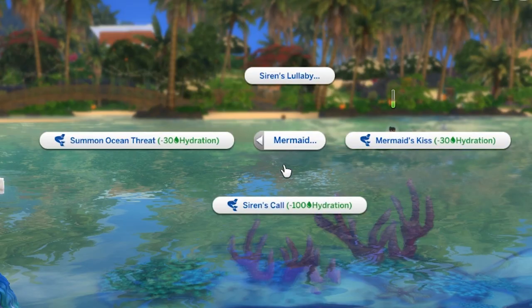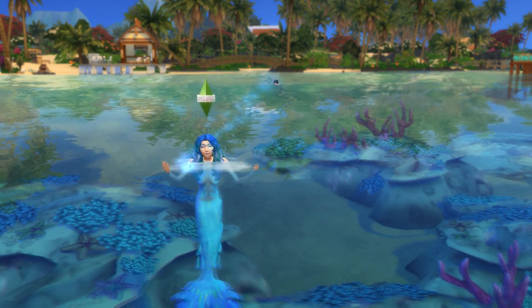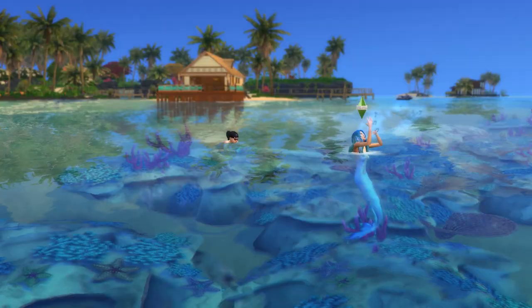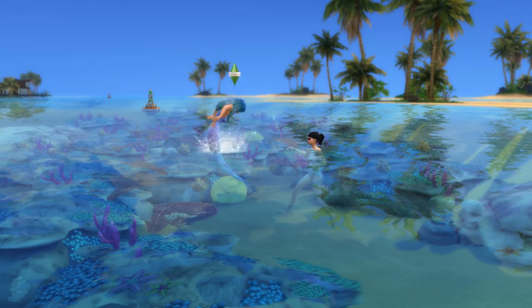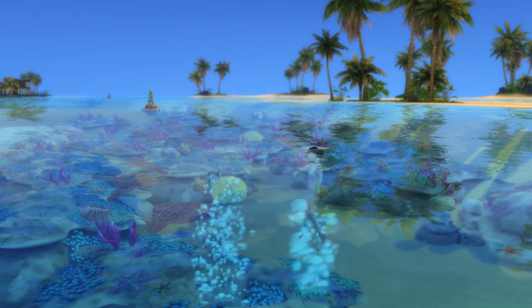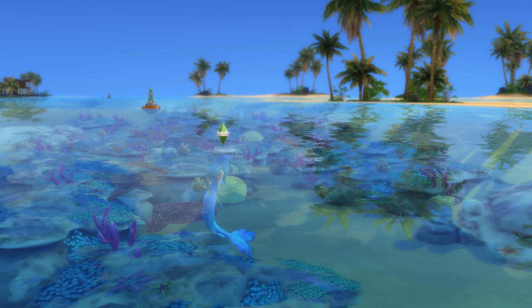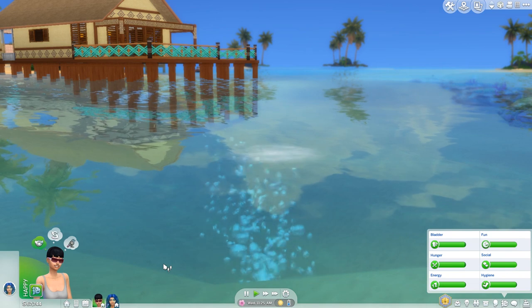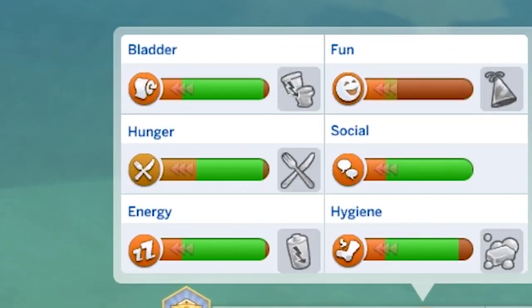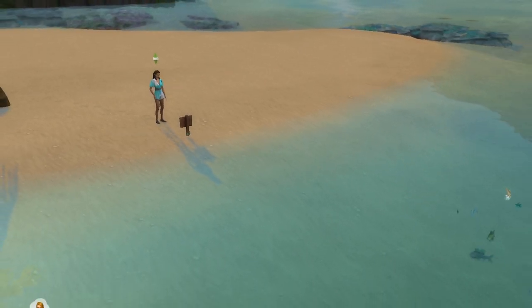Then there's Siren's Call, which feels like the more dangerous version of Ocean Threat. This also requires your sim to be in the water, and technically costs 100 hydration. Casting this on a target sim will see your mermaid lure them over towards them in the water, before they drag them under and drain all of their needs down to be very low in the red zone. But your mermaid doesn't just drain their needs — they steal them, meaning this doesn't really cost 100 hydration, because the need, along with your mermaid's other needs, will be significantly replenished.